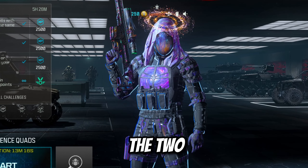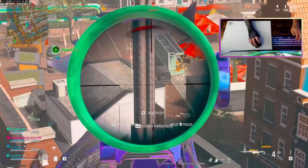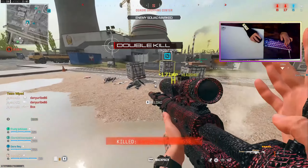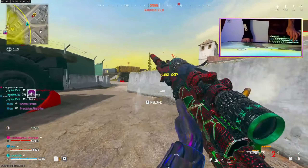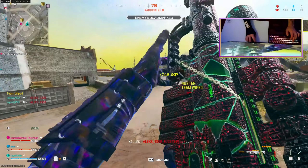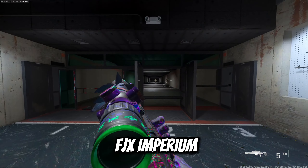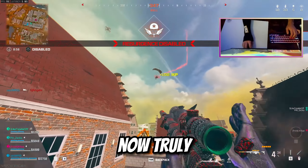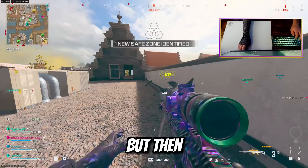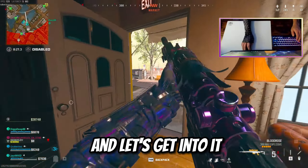Let's get into the two fastest snipers in Warzone 3. In today's video I'm going to give you guys the fastest FJX Imperium as well as the MCPR 300. I can't really pick which one is the better sniper but I'm kind of leaning towards the FJX, and for good reason. But the MCPR has its own perks, and that's exactly what we're going to get into. So kick back and relax.